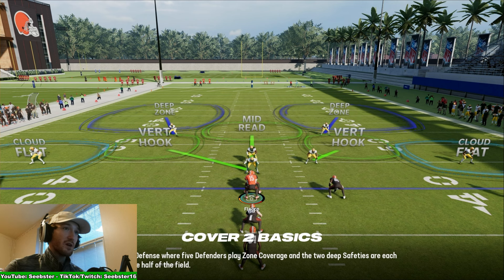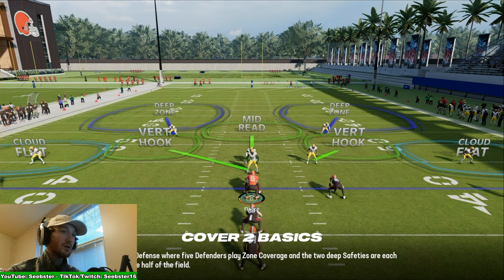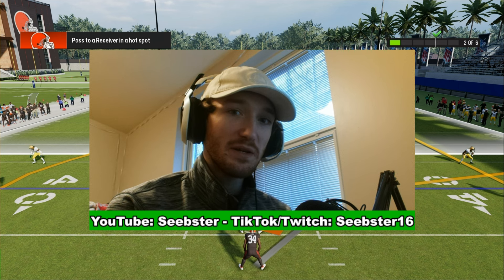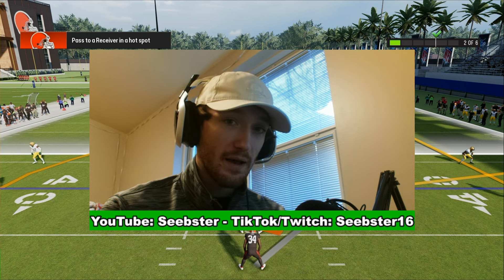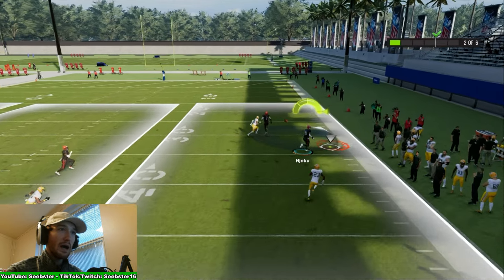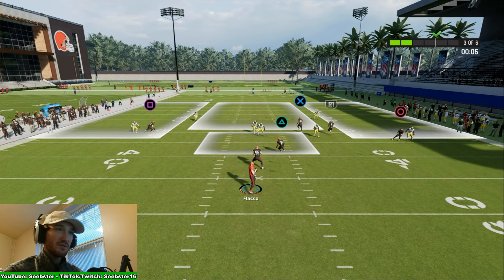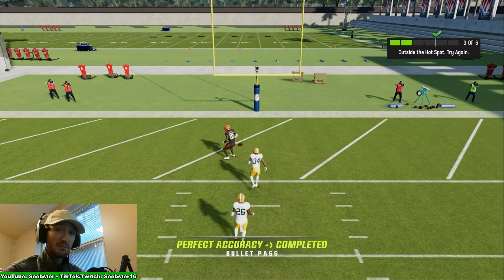Cover 2 has two high safeties, so immediately you should think Cover 2 or Cover 4. The best way to attack Cover 2 is with a flood concept — one of the best concepts in the game because it beats most straight stock coverages. A flood concept is basically a streak, a corner route, and a flat. The corner route gets wide open every time against Cover 2. You can also bomb Cover 2 down the middle, as a streak down the middle gets open too.